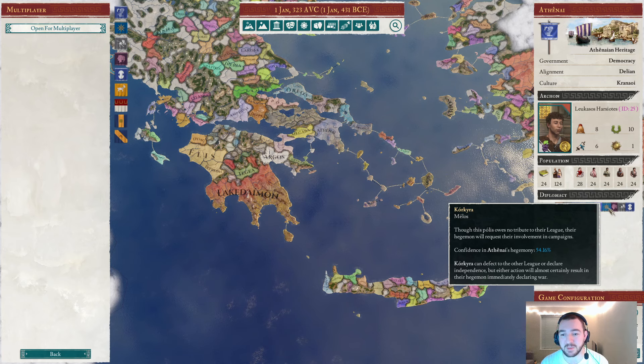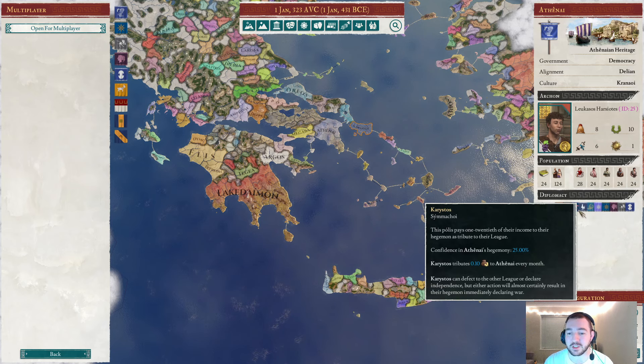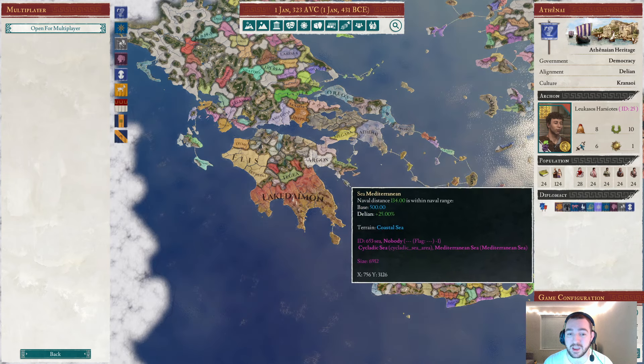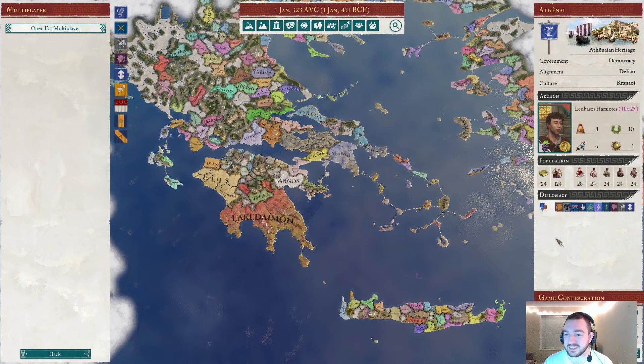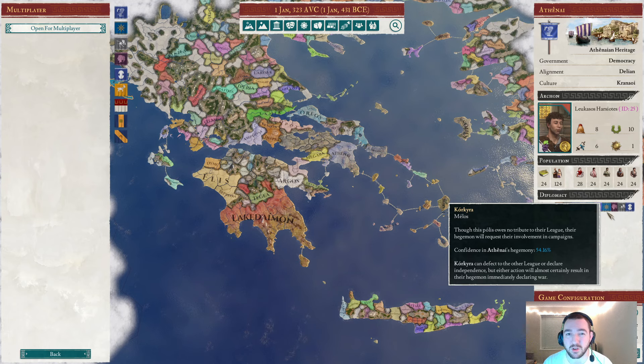For example, Korkyra at the start of the game is a Melos. Melos are basically the highest-ranking league members. In the Delian League, this is a special status where they don't pay tribute. In the Peloponnesian League, everybody is a Melos because the Peloponnesian League didn't have a structure where anybody paid Lacedaemon tribute. Lacedaemon could reform their league and start forcing people to become the other kind of ally - the Simikoi - and start paying tribute. And they're not going to like that, but that is an option for a crafty Lacedaemon player or AI.